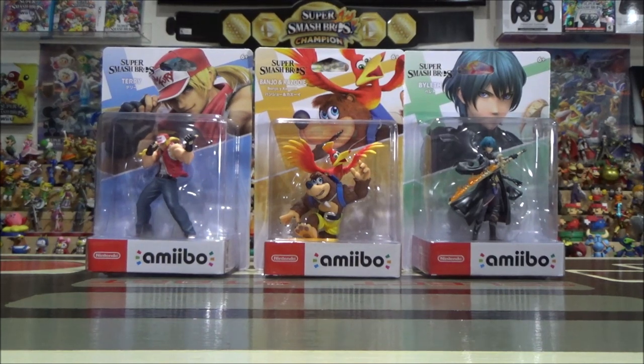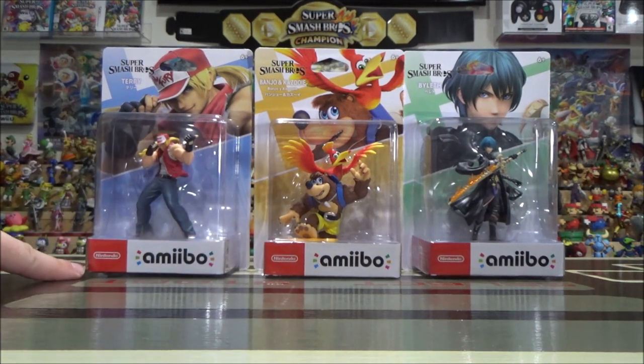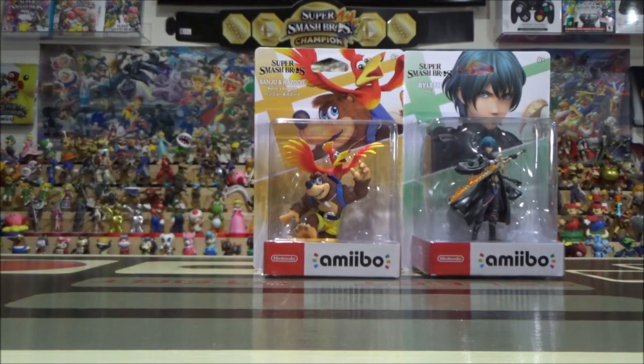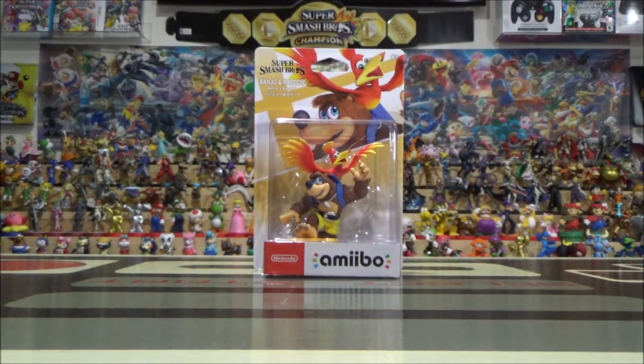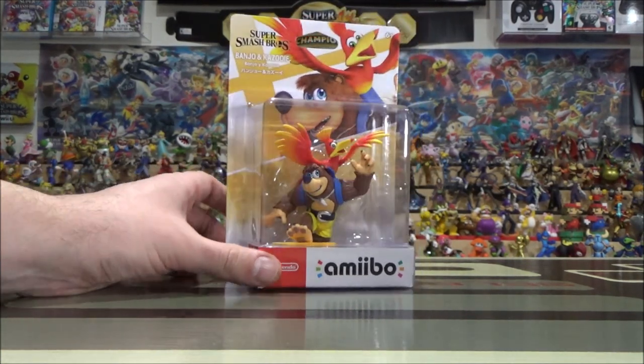The box packaging looks great — they really upped their game in terms of design. You have the red on the bottom, which lets you know it's either part of the DLC character set or it's part of the re-released Amiibo. The background is white, and you get the Smash logo for all of these, letting you know these are DLC characters. Let's take a look at my favorite — I've been waiting a really long time for a high-quality figurine — this is Banjo and Kazooie.